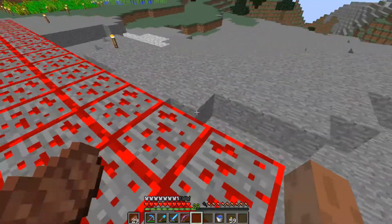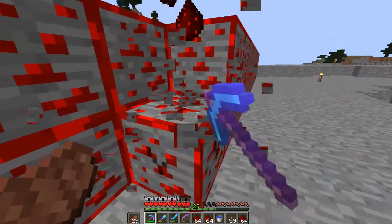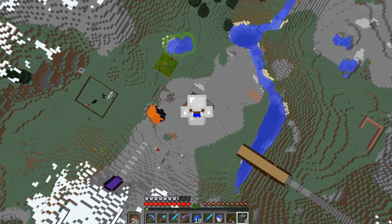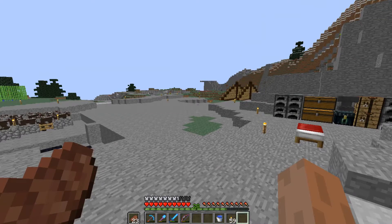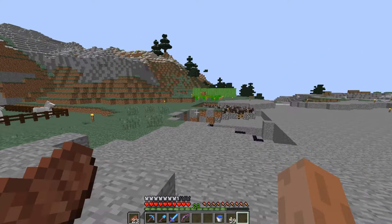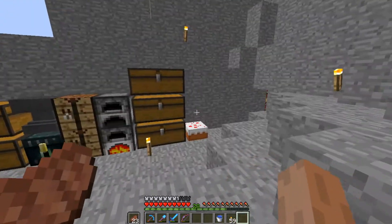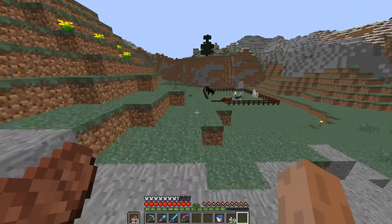Well over nine stacks of redstone ore — this is what it looks like when it's placed down. That took way longer than I anticipated, but Fortune 3-ing is definitely one of my favourite things in Minecraft. We've got 17 diamond blocks there, quite a bit of gold, a lot of coal, and a lot of redstone, which is good. Pretty happy with how things have gone.